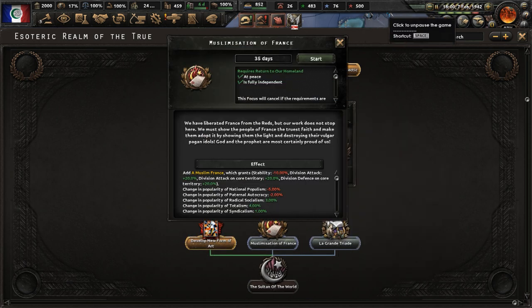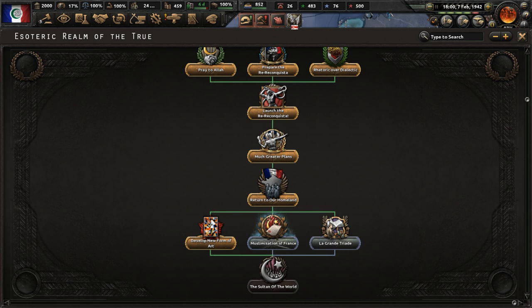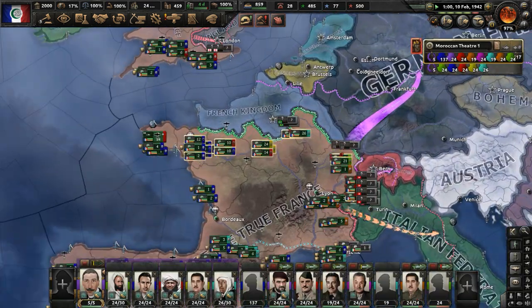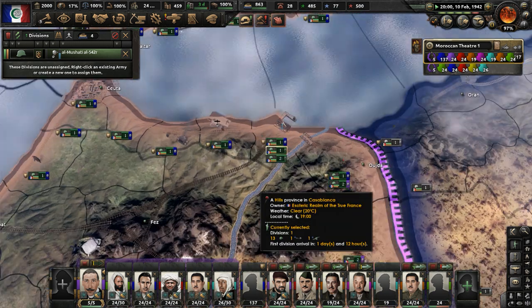Now let's do the focus 'Muslimization of France'. We have liberated France from the reds, but our work does not stop here — we must show the people of France the truest faith, make them adopt it by showing them the light and destroying their vulgar pagan idols. God and the prophet are most certainly proud of us. From this focus we will get the national spirit 'A Muslim France', which gives higher division attack and defense on core territory and higher division attack in general, at the price of stability.